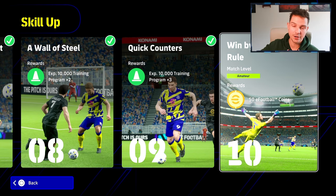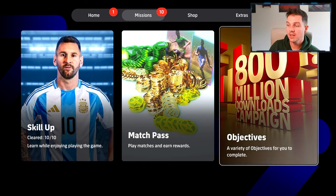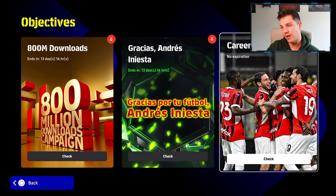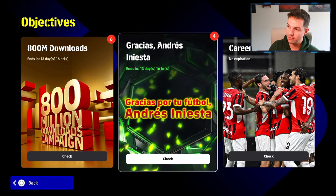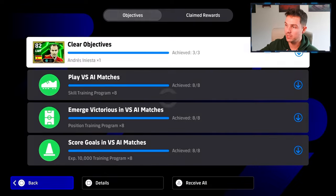So now we go back out. We've everything cleared, all the objectives cleared, everything is done and dusted. We can go back out and go back into the objectives, and of course we're going to have this cleared now. You'll see that this will change — Gracias Andres Iniesta will have cleared here. Once we go into this, we will now have Iniesta, which we'll be able to redeem. Everything will be redeemable, so we can claim all of these and we're going to get Iniesta.